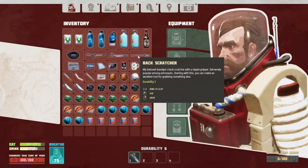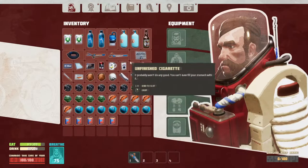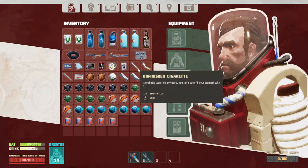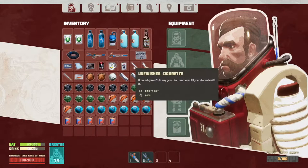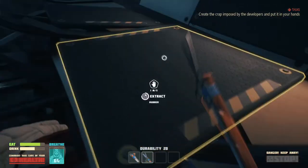My inventory is getting pretty full though so I need to drop some stuff. I have a lot of batteries, I feel like we don't need all these batteries - or cigarettes for that matter. I was just picking up stuff in the beginning because I was like 'oh maybe you can use it to craft something.' Alright, we got shears baby.